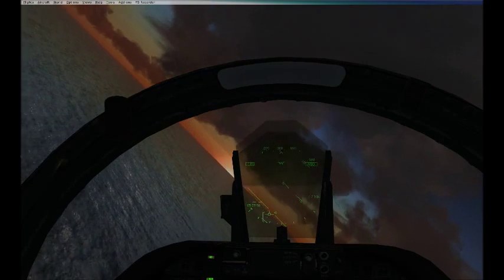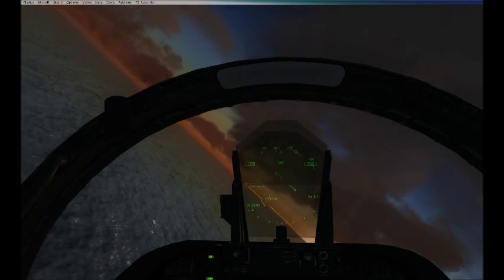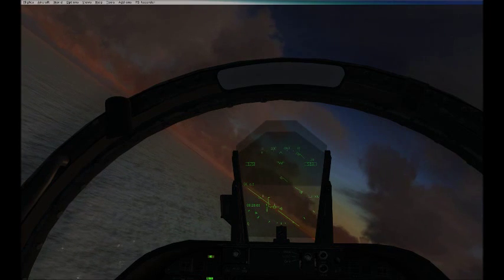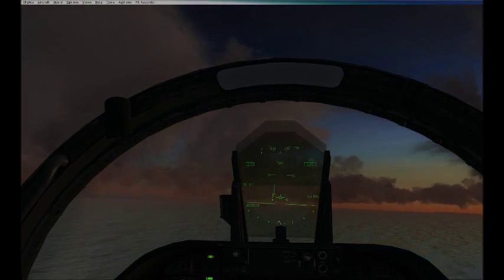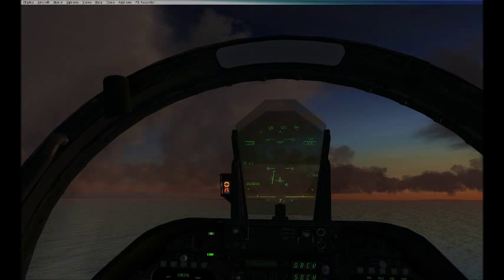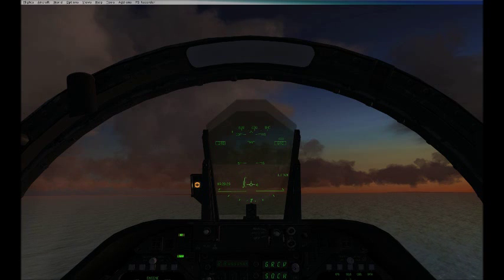I'm going to level off at about 500 feet. As we come round, you can see the little pointers telling me where the boat is. The NATOPS is now telling us we're abeam — hook down — so I'll just check that my hook is down, and down goes the hook. It's important to get that done on the downwind leg rather than mucking around on approach.